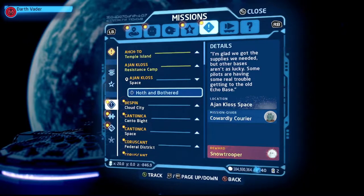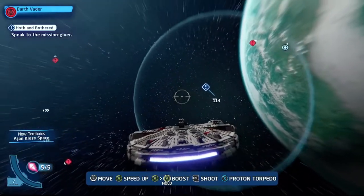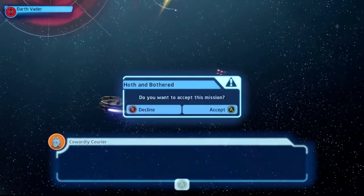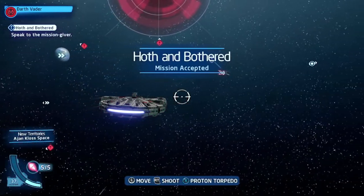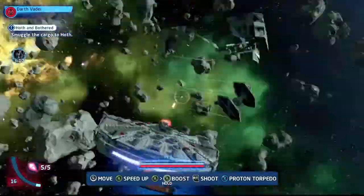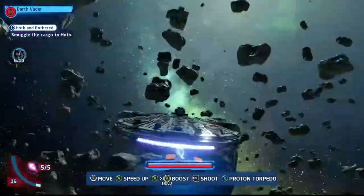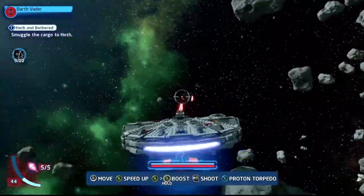Now heading to space above Ajan Kloss for the space side mission: Hoth and Bothered. Fly to the mission marker in space — have a protocol droid in your ship, or use the universal translator. The mission involves delivering cargo to Echo Base. There will be enemies to take out on the way. First sector has 10 TIE fighters to clear, then the second sector has about 12 TIE fighters. The markers may not always show clearly, so just fly through the zone and clear all enemies.